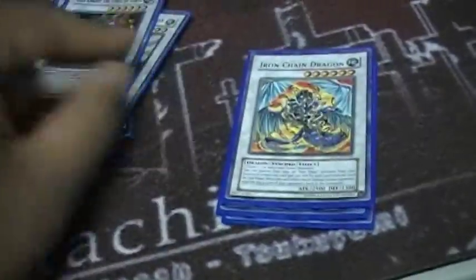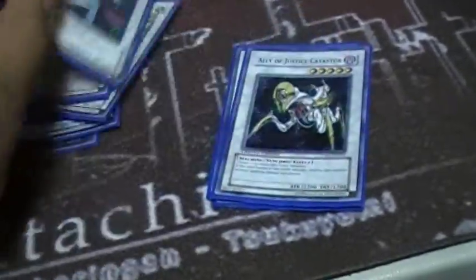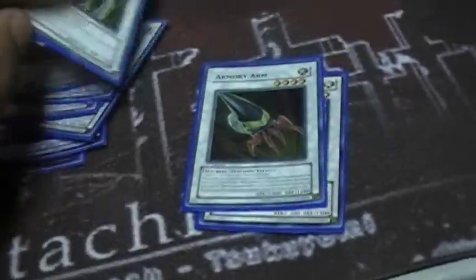Extra deck: Utopia, Shooting Star Dragon, Trishula, Stardust Dragon, Scrap Dragon, Black Rose Dragon, Ancient Fairy Dragon, Brionac, T.G. Hyper Librarian, Ally Justice Catastor, Magical Android, Armory Arm, and Formula Synchron. That's the deck — let me know what you think about it, test it out, take it to Ohio, and let me know how it goes and what your record was.